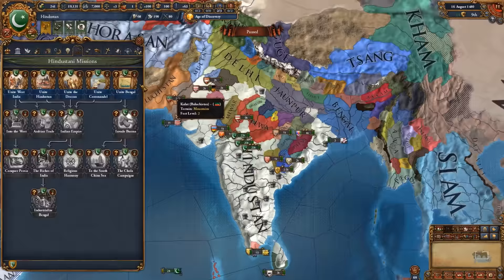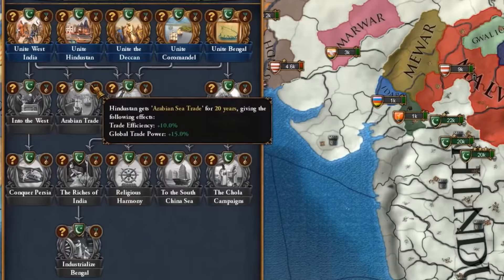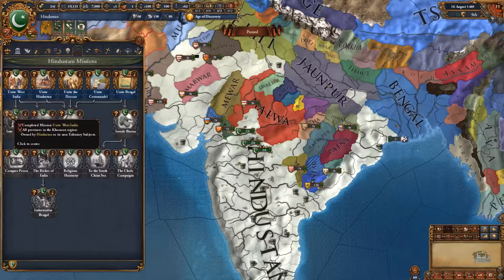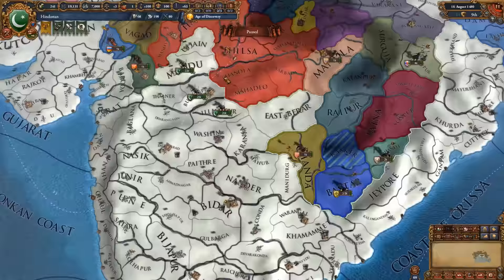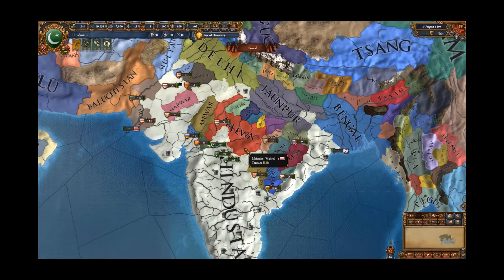Hindustan also has some insanely great missions. Once you finish the Bakhmanis or whichever other nation you start as missions, you can switch over and get a ton of modifiers, such as minus 10 tech cost until the end of the game, tolerance of the true faith, as well as massive amounts of claims on Persia, the entire Indo-Chinese peninsula, as well as Burma and so on. Hindustan is a great playing tall formable nation, but it is also a great playing wide nation, so you have the option of choosing between the two.